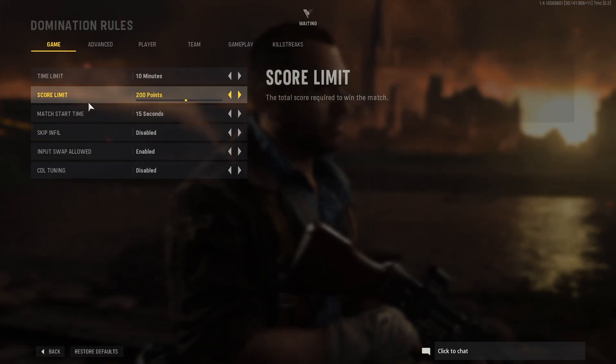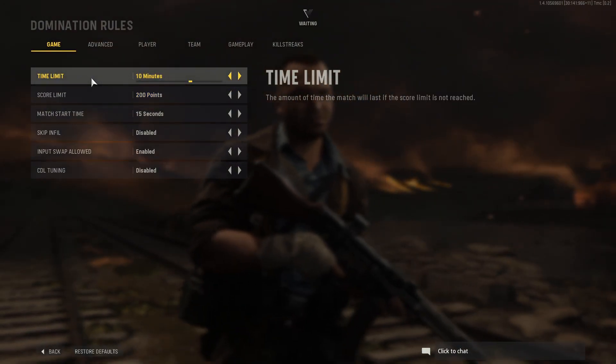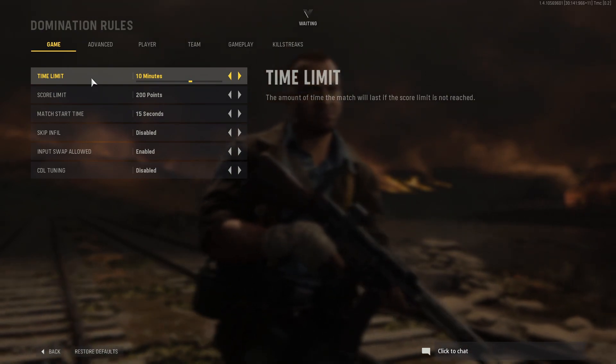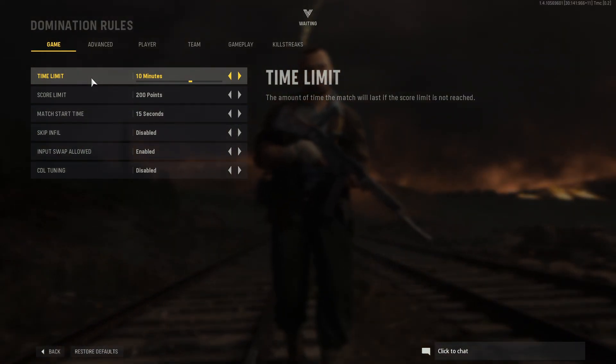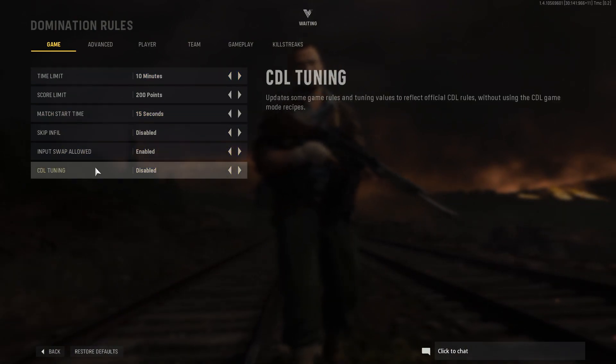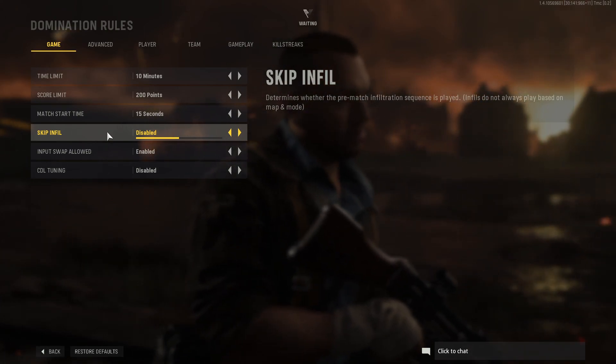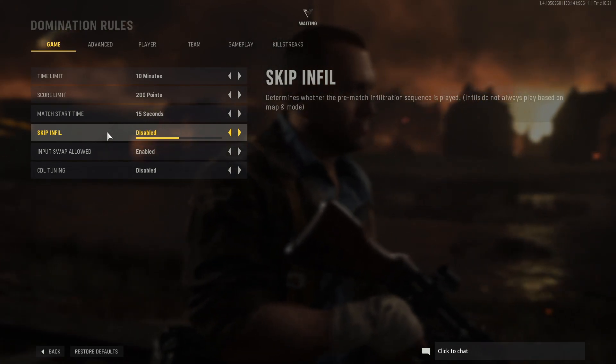Once you have selected the mode, we can now change the game rules — go into Game Rules. The first option is Game, where you can change the time limit of the match, the score limit, the match start time, and a few more options below. If you hover over the options it will give you a description on the right-hand side of what each setting does.